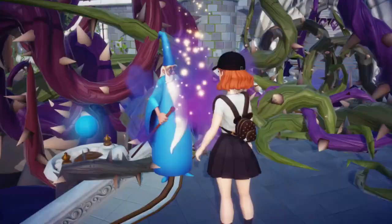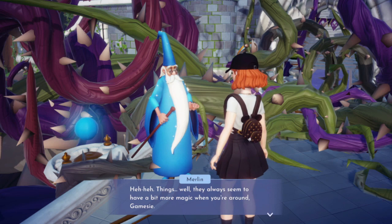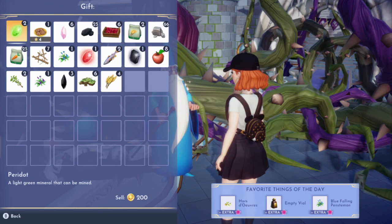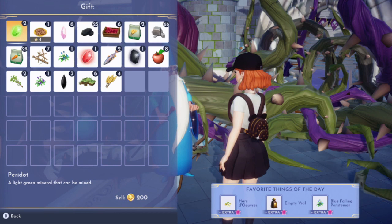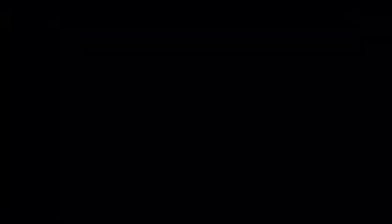We're at the castle and Merlin says things always seem to have a bit more magic when you're around, Gamesy. The Dream Castle — what should I do with the dreamlight I gathered? I have something to give you. He likes blue falling penstemons, an empty vial, or hors d'oeuvres — apparently he likes hors d'oeuvres. Look how happy he is! You're welcome, my friend. So cute!